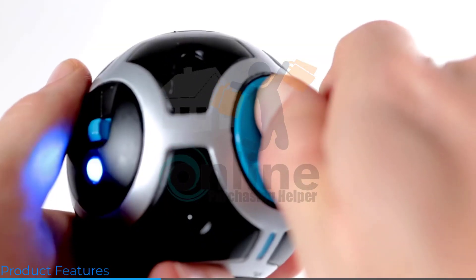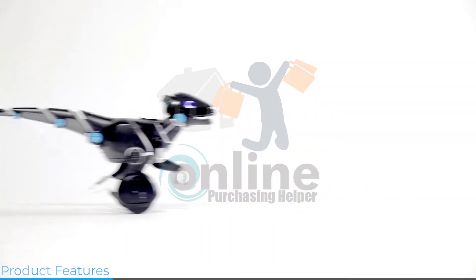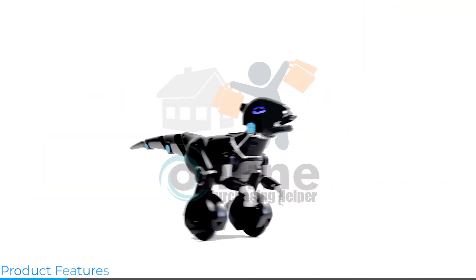Mythasaur comes with a trackball equipped with some pretty unique tech. It can track the ball in real time to do stuff like chase, learn tricks, go for a walk, or activate different game modes — like dance.